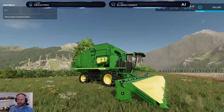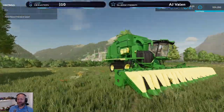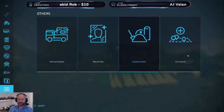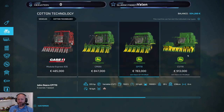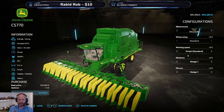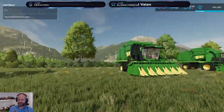And this guy here is a little bit special because it has a big wide open header, but it's crazy expensive. Under Cotton Technology, these two are the in-game mods. This is the CP770 — the big boy with an 11.4-meter header compared to these 6-meter headers. But this is 900,000, and to lease it it's 46,000. So you better have a big field for that.